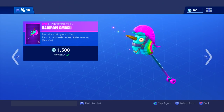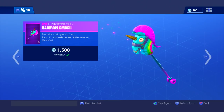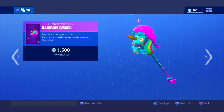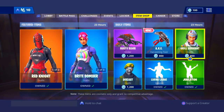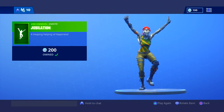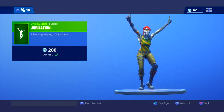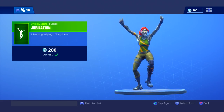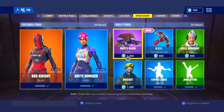The Rainbow Smash is probably one of the most worth-it harvesting tools in the game because of the many different features it gives you — and whenever you hit an opponent it looks really cool. Last but not least, we have Jubilation for 200 V-Bucks — a pretty premium emote that continues for a very long time.